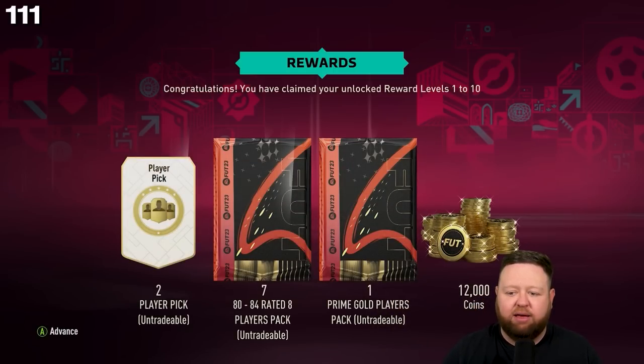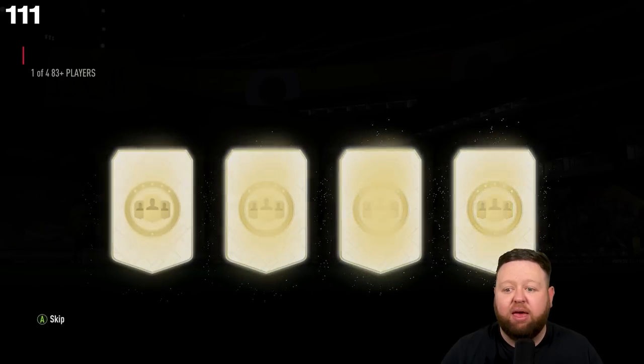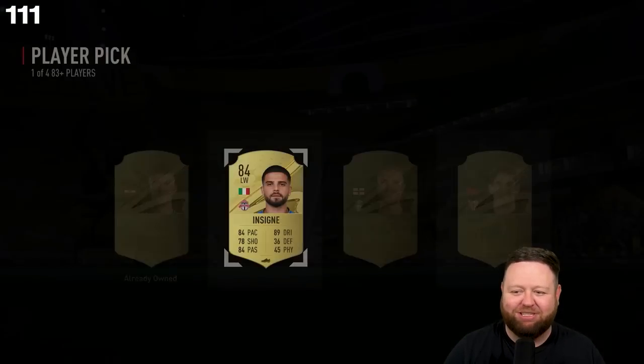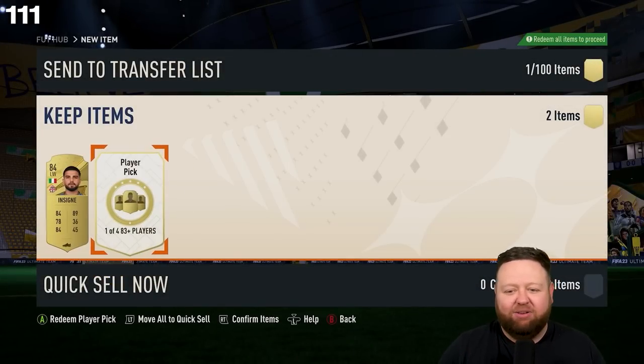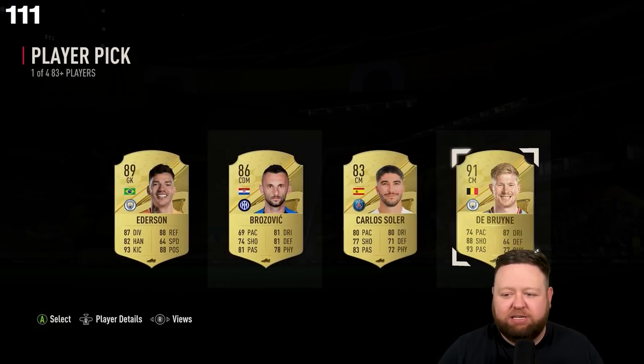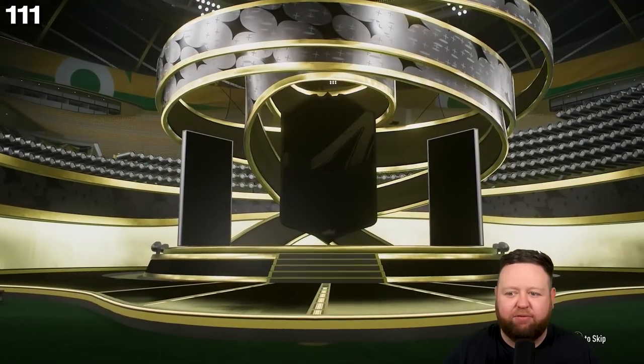We get all sorts of packs and actually we end up getting 183 and 384 — certainly not the best thing in the world, but the next player pick was much much better. We get a 91-rated Kevin De Bruyne!